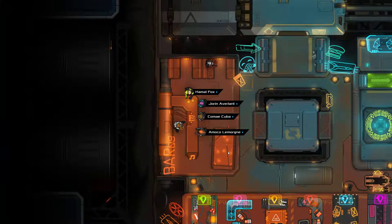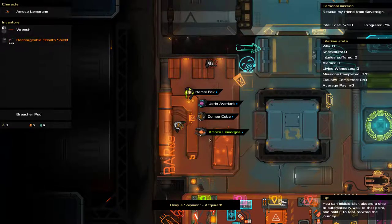Hello everybody and welcome back to another episode of Heat Signature where we need to pick a guy. Options include: wrench, shotgun, short blade, long range swapper, gun, rechargeable long range crash beam, or wrench and rechargeable stealth shield.